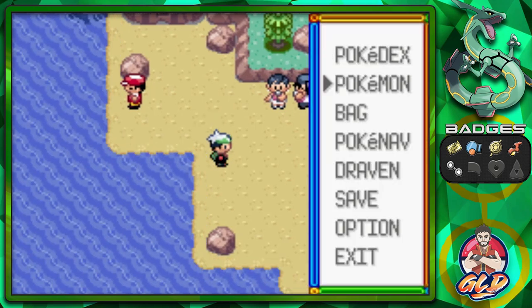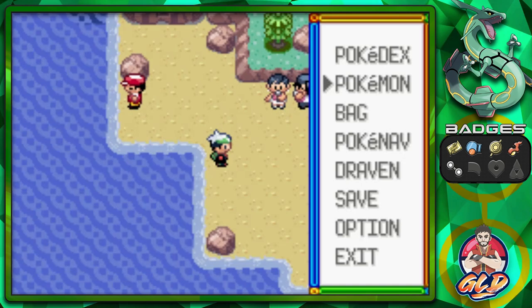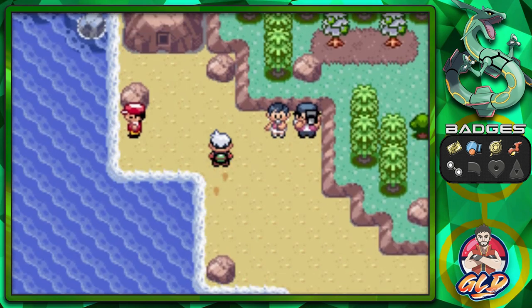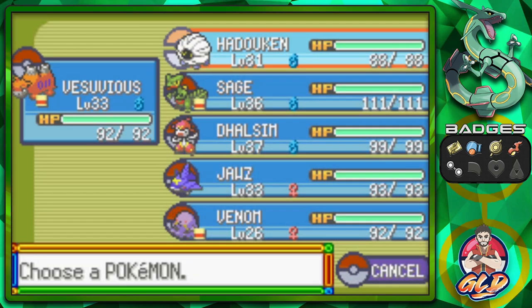Let's put this in perspective, guys. We have a full team, and I've been going back and forth about which Pokemon I should switch up next or what I should do. Right now it just seems like it's a little balanced, and would you look at this — we got the Fairly OddParents right here.